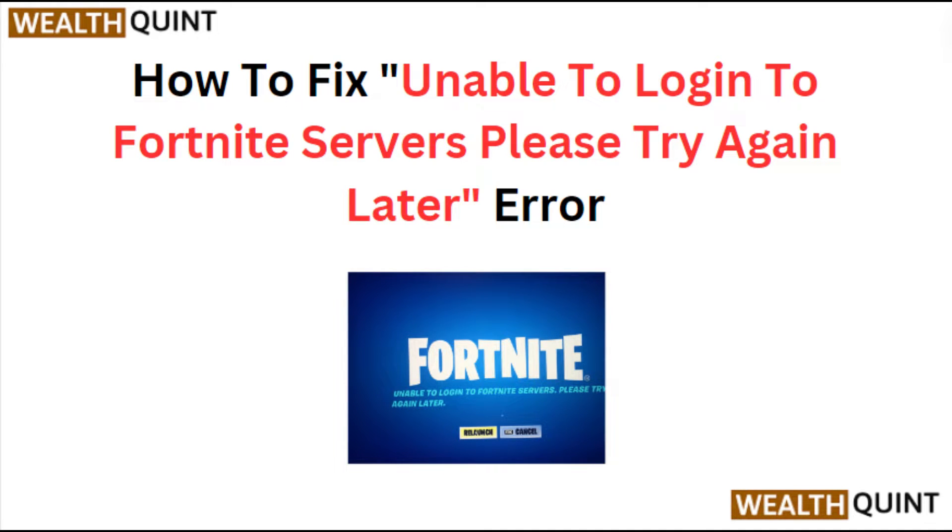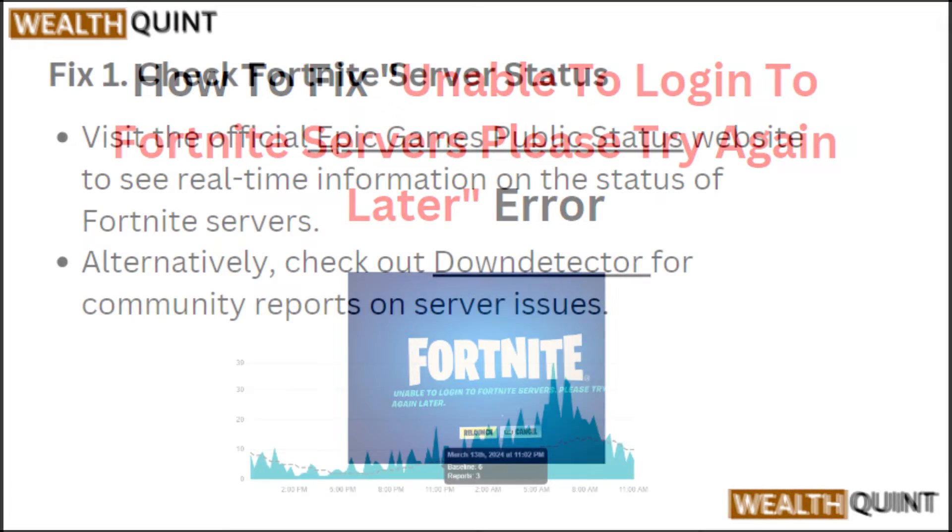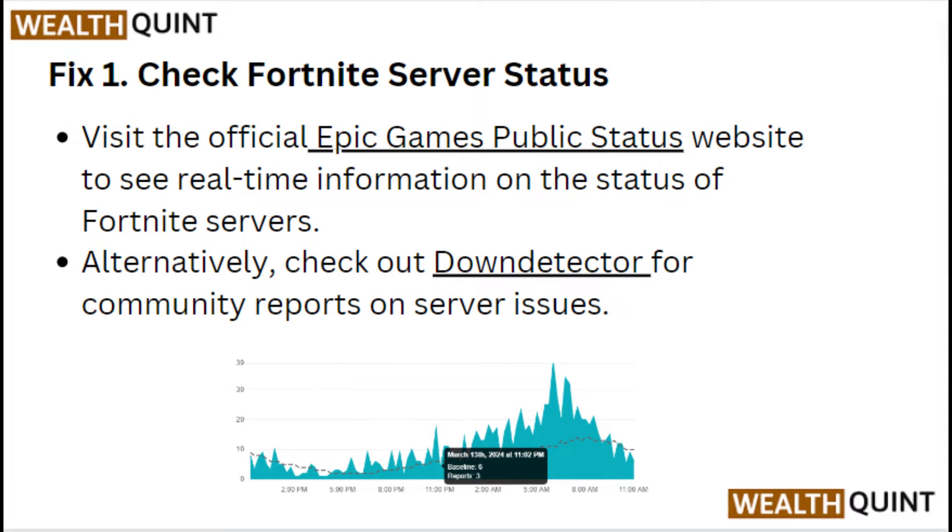Hello everyone. In today's video we will see how to fix the 'unable to login to Fortnite servers, please try again later' error. Fix one: check the Fortnite server status. Visit the official Epic Games public status website to see real-time information on the status of Fortnite servers. Alternatively, check out Down Detector for community reports on server issues.